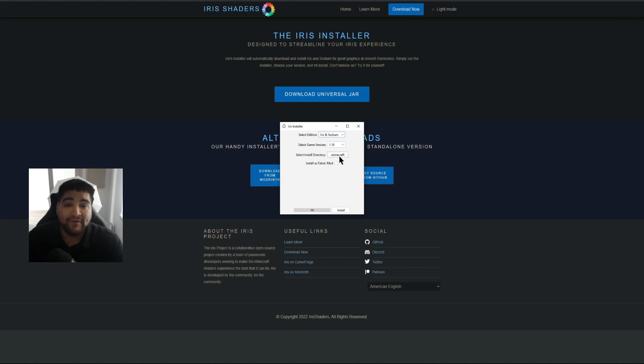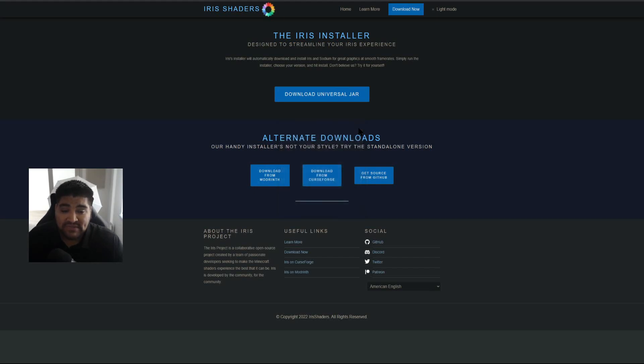In the installer, there's nothing major to change — it's installing Iris and Sodium for game version 1.19 in your .minecraft directory as a Fabric mod. Check the box to install Iris to your mods folder, allowing you to use it with other Fabric mods — I'd always recommend selecting that. If you get an error, make sure Minecraft is closed. It may ask if you want to update an existing install — select Yes. Go ahead and install.